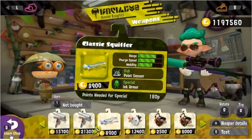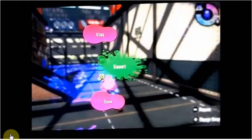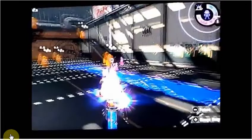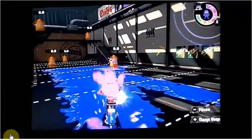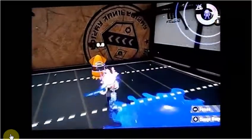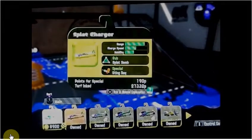The Classic Squilfer actually has decent range and chargeability. It comes with the Point Sensor and Ink Armor. The Classic Squilfer has decent range — it's not the longest range out of all the chargers, it has about the same range as the Bamboozler. The Point Sensor allows you to track your opponents, though I don't really think it's that viable, honestly. Ink Armor is very good though — it's viable here since you charge up very fast and you can take one full hit before retreating.